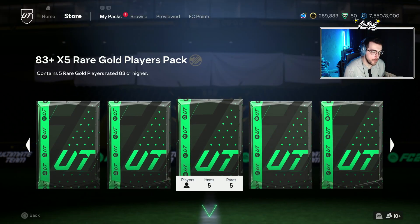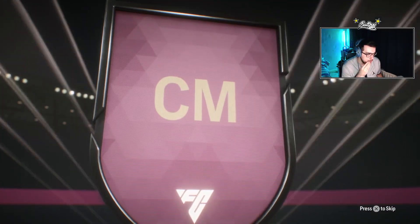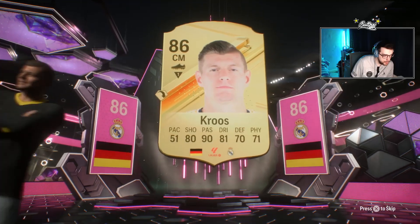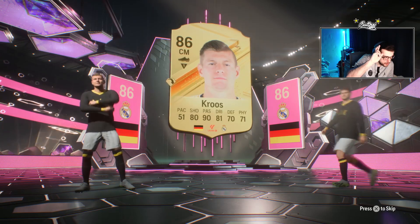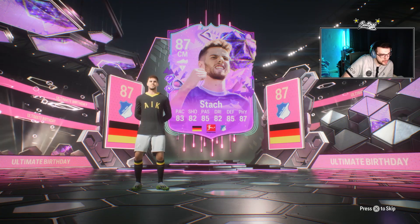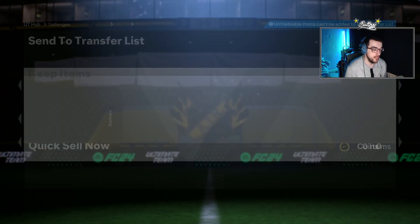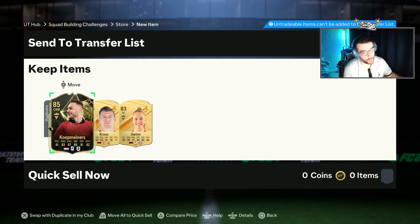83 by five this time — promo, please! German center mid — this is going to be Toni Kroos. Who's the promo going to be? Please be someone good. No... I mean, Relentless and Intercept — not bad, that card doesn't look too bad to be fair. But yeah, not that great. It's only 83 by five though so I can't complain, but we do have to recycle these players again.